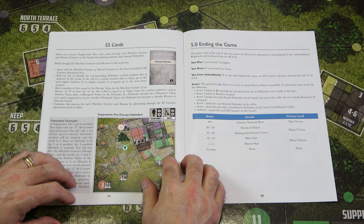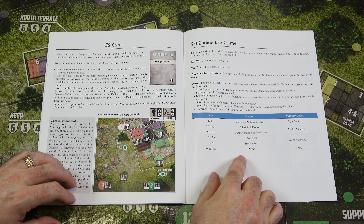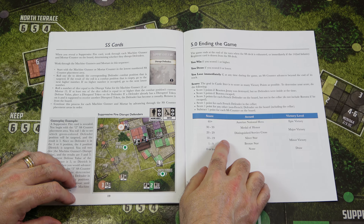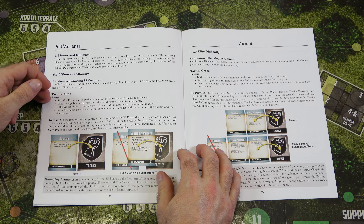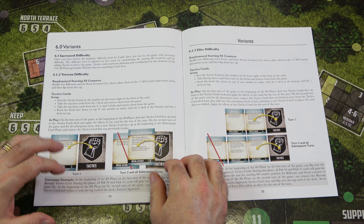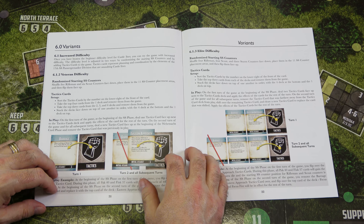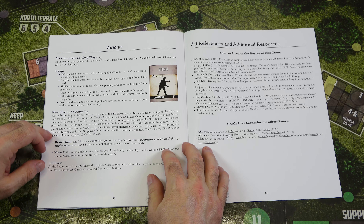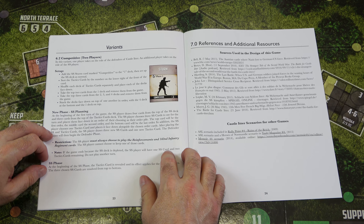There's a score table showing how well you did: zero or less is nothing, 1–9 is a Bronze Star, 10–19 is a Silver Star, 20–29 is Distinguished Service Cross, 30–39 is Medal of Honor, and 40 or more is Austrian National Hero — an epic victory. There are also variants for Veteran and Elite difficulty if you want a bigger challenge, plus the competitive two-player variant with its SS Planning phase, and source references for the game's design.